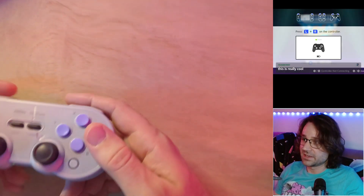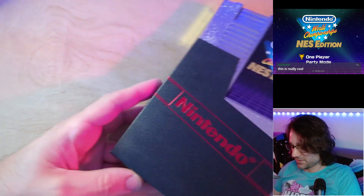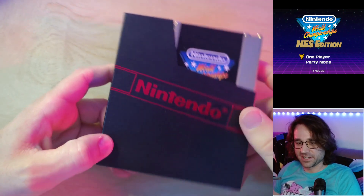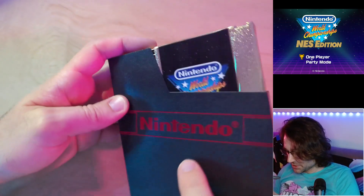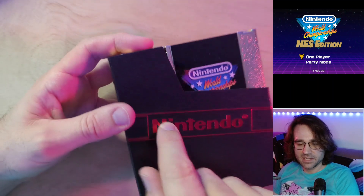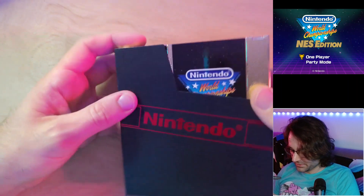Controller reconnected, we're good. The cartridge also comes with a slip case — there's a slip case for the cartridge. It's shiny; I think the original Nintendo ones had a flat red, but this one is a foil red, which is pretty nice.